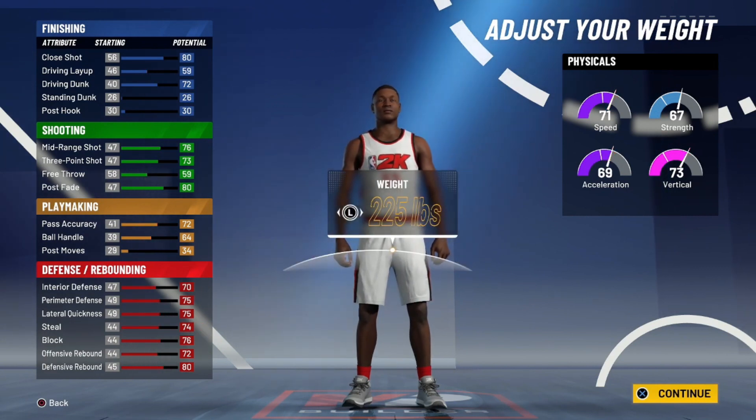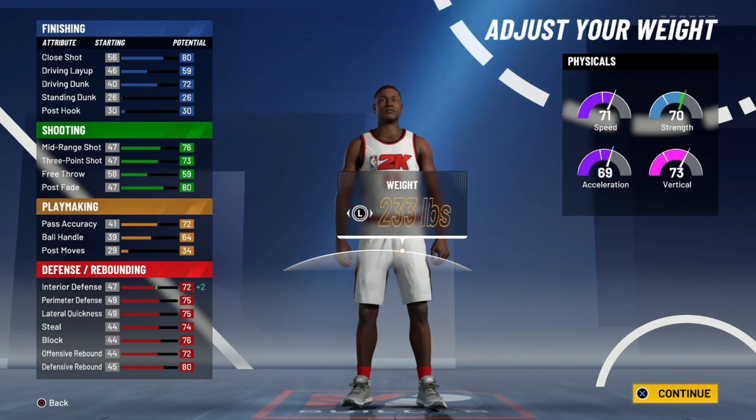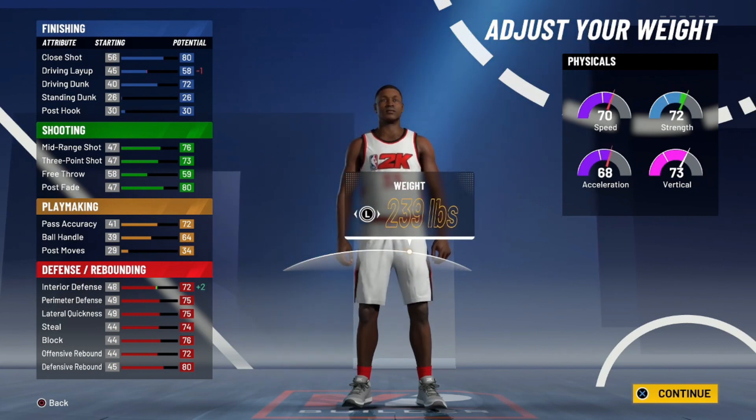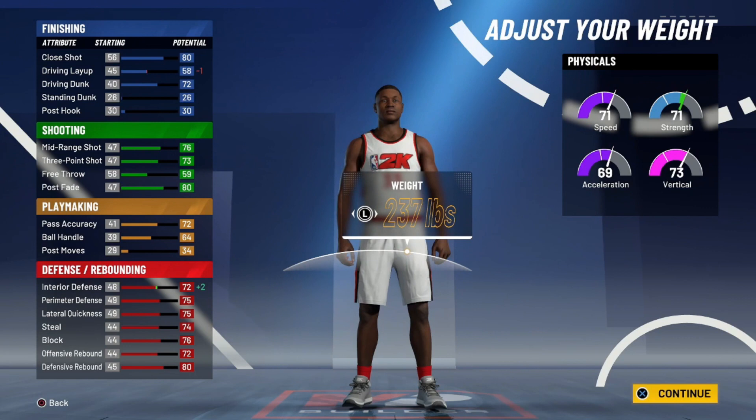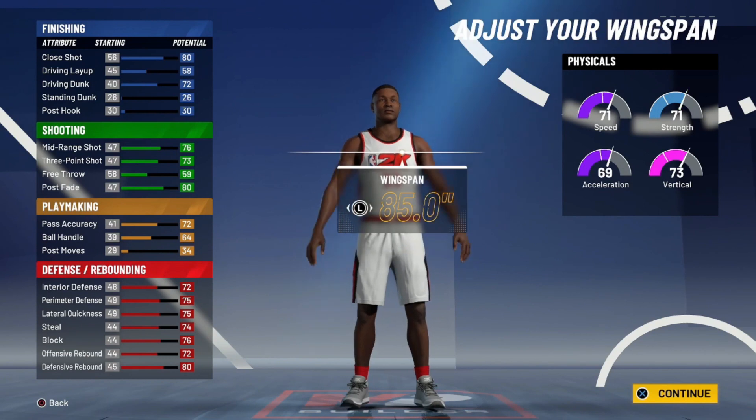So go ahead and click that. Now for the weight, you want to go up in weight because you can go up a little ways without really suffering any consequences. You could go pretty high before that speed goes down and you don't want that. So you're going to want to be right here at 237 pounds — this is the sweet spot. Your strength went up quite a bit, your interior defense went up a little bit, and the only thing that went down was your driving layup by one, and that's not a big deal. Go ahead and confirm it: 237 pounds.